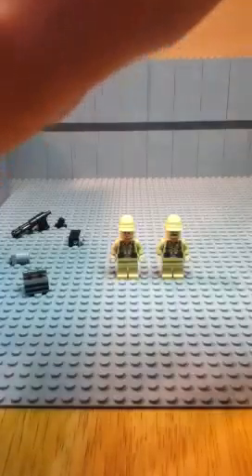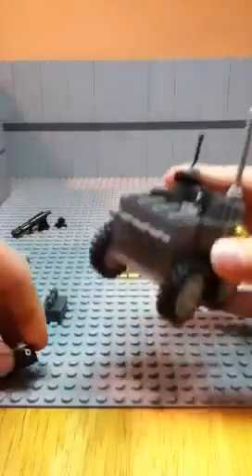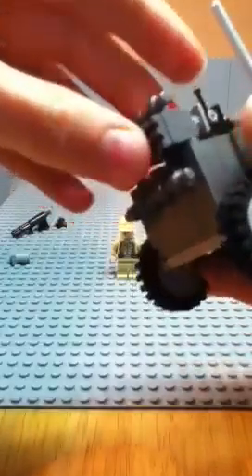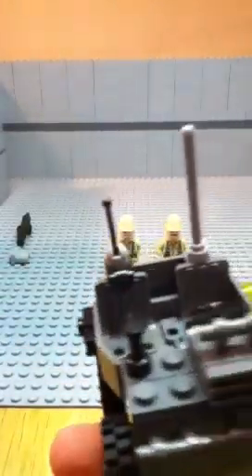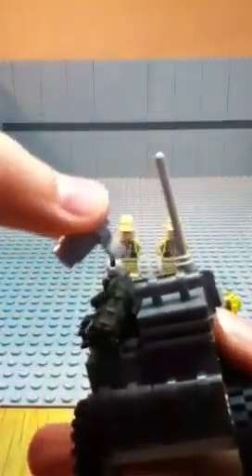Put it right there, then this thing goes down — you get one of those twirly pieces and put this thing on it. Then get this and put it right there. The best part is the minigun — you have to have that piece clipped onto it. Put it right there, get this, snap it on, and put it down.